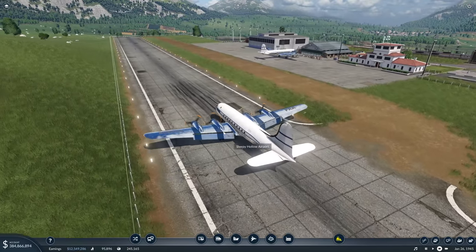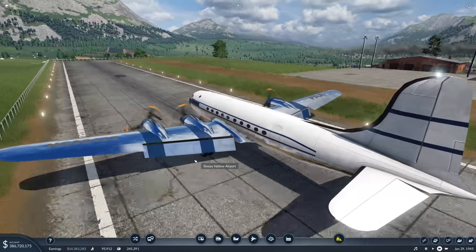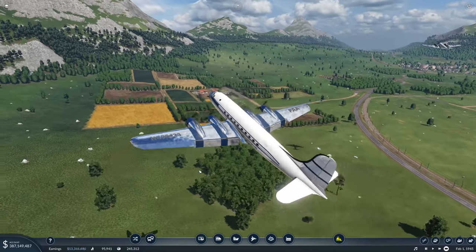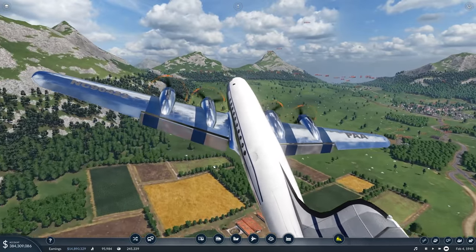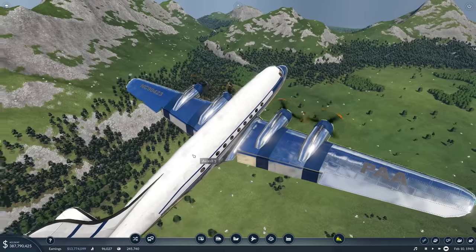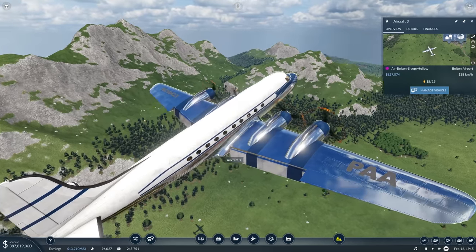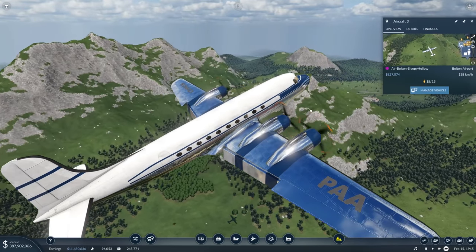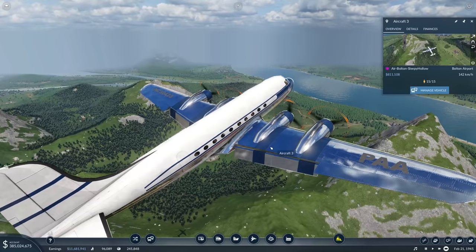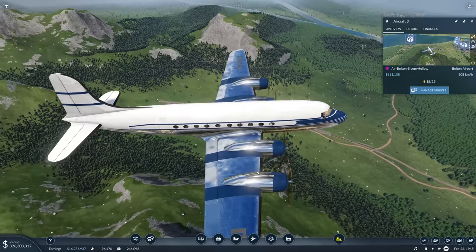Beautiful aircraft — look at all these details. We have the flaps out right now, and I'm pretty sure that right after launch it will retract the flaps again, at least that's what you usually do when it's high up. We're flying at 138 km/h at the moment — autosave is stopping the simulation. We're on the way back now. I want to use these for the future, and 15 passengers per plane is pretty amazing. There he's retracting the flaps, just as it should be.